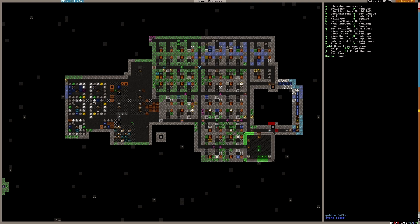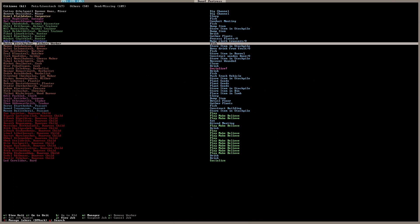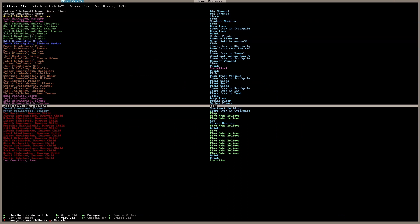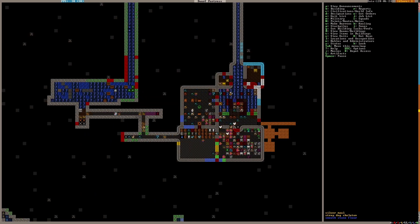We need to get past all the hauling issues. I have dwarves that are meant to be doing anything but hauling — peasants with only hauling assigned. They're storing items, using the stockpile, constructing buildings — just slow. It'll have to get cleaned up eventually. That's all — it doesn't mean I have to like it. There's a whole load of stuff they can't seem to get to.